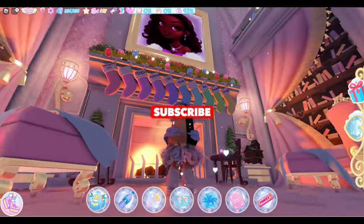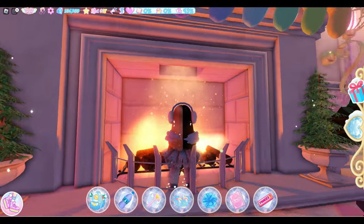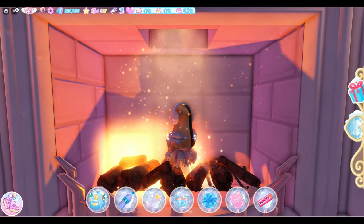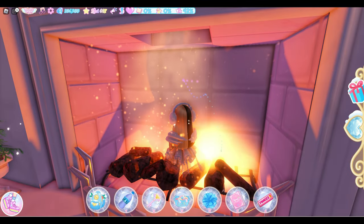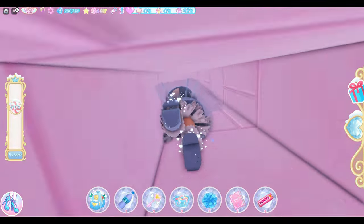Go to this big hall — or like, cozy little nook — with the stockings. If the fireplace is lit, great. If you don't know how to light it, you can light it with your fire element or get someone else to. The coat on the wall is gonna open up into this vent, and you're gonna fly all the way up.